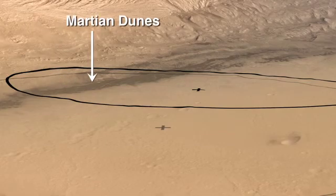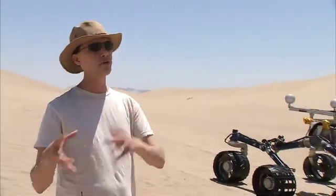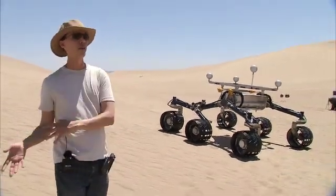In case we land in dunes like this on Mars near the landing site, we want to be sure that the real rover is able to navigate around successfully in those dunes and get from the point where we landed to the point where we really want to be.